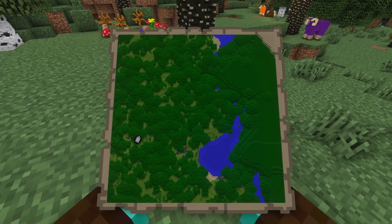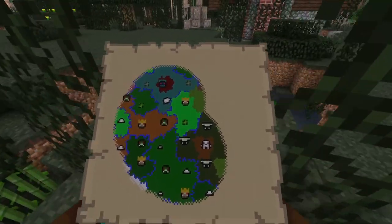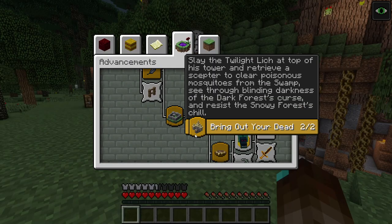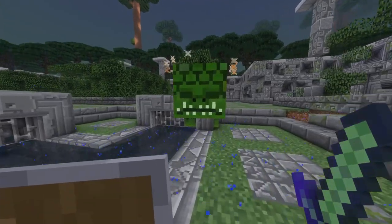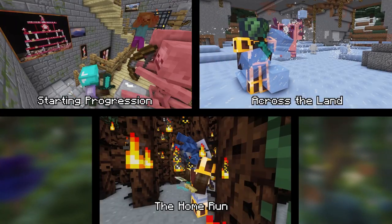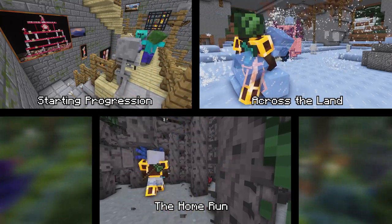Instead of a regular map, magic maps only show biomes and major landmarks like dungeons. In terms of what boss or dungeon to tackle first, the advancement system will point you in the right direction. With the guidance from both the map and the advancements, you can then proceed with facing the bosses and dungeons this mod has to offer. Twilight Forest has three phases for you to advance, each yielding its own assortment of dungeons, bosses and loot.